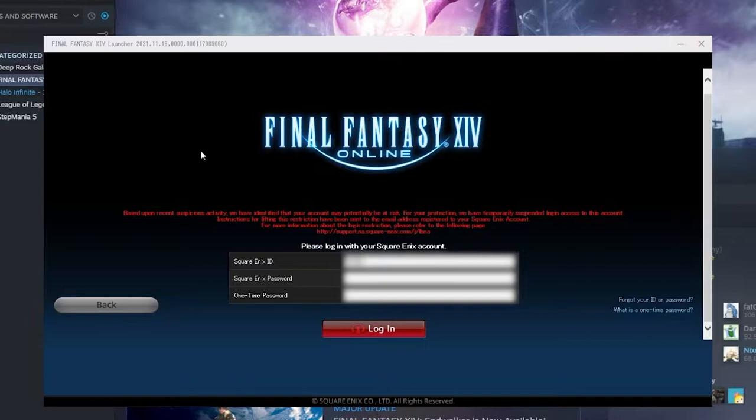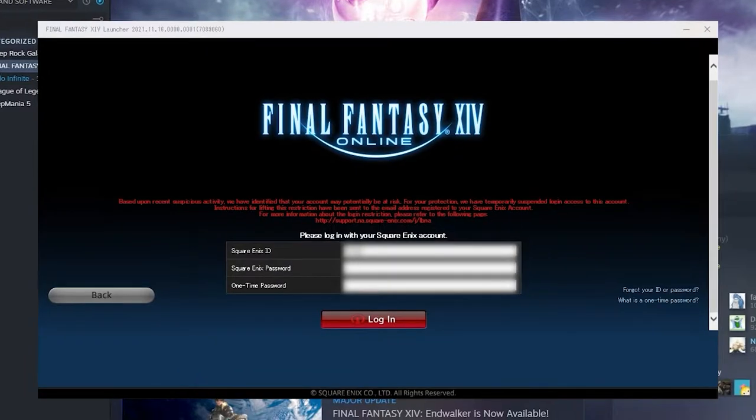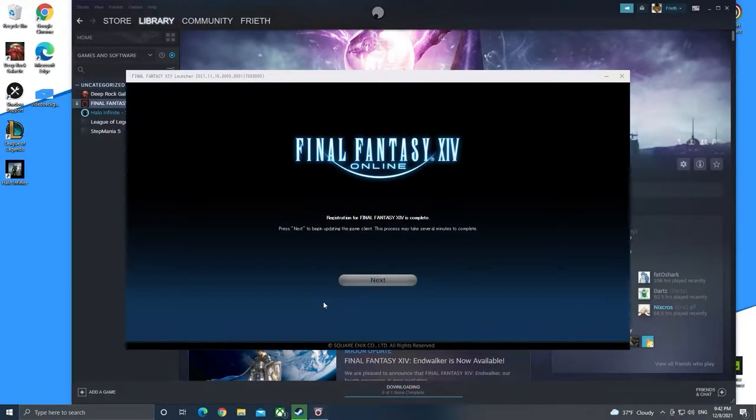Something I failed to mention during the Maximum Settings video is that Square Enix may force a password change upon you when logging into a cloud service for the first time. The act of logging into your account on a cloud PC miles away from your normal location can flag your account for this failsafe. If your account is flagged, follow the instructions to change your password, and access to your account will be restored immediately.